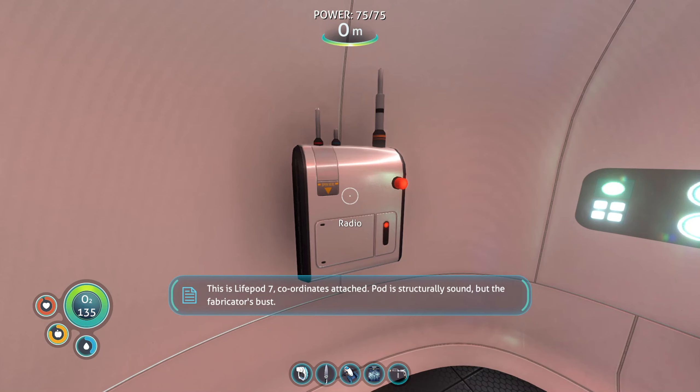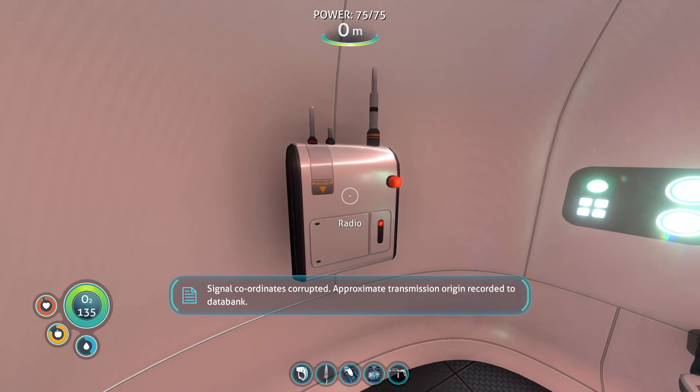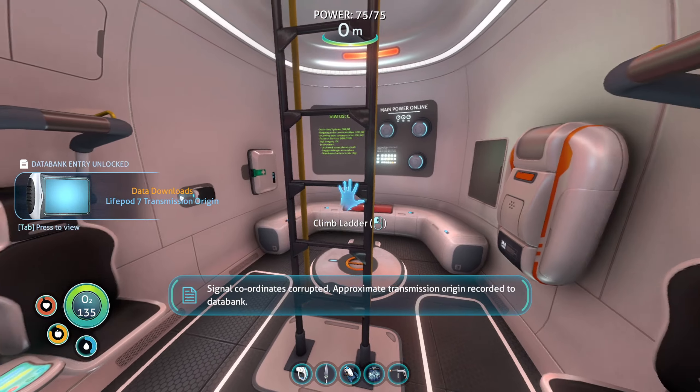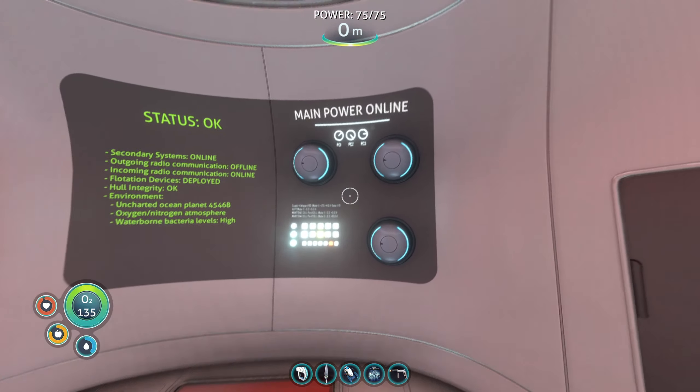'This is lifepod seven, coordinates attached. Pod is structurally sound but the fabricator's bust. Requesting assistance. Seven out.' Signal coordinates corrupted, approximate transmission origin recorded to data bank. A signal has been received from lifepod seven but the attached coordinates were corrupt. Crew report problems with the onboard fabricator, sunk at 200 meters in an area of low ecological activity. Transmission origin approximately one kilometer southwest of the Aurora's stern section. Okay, so we will probably find them at some point.